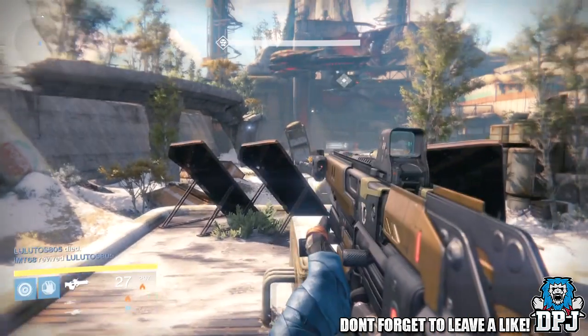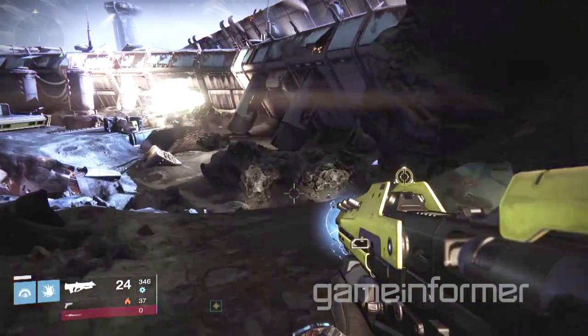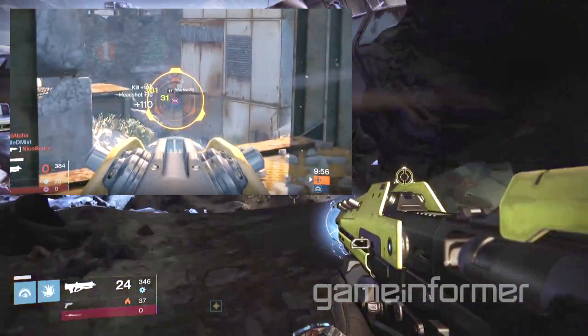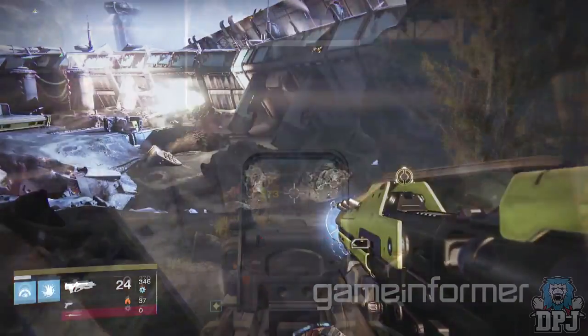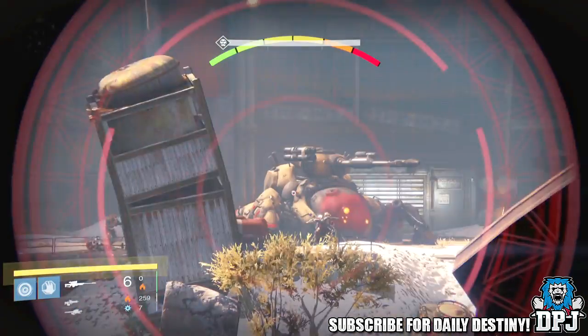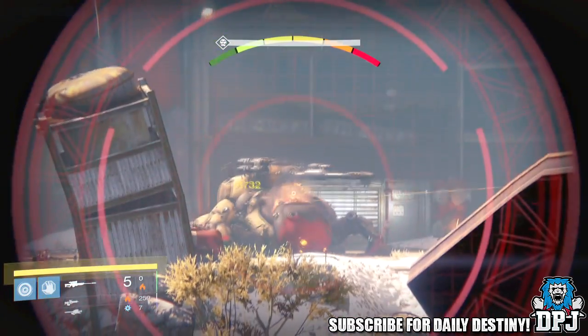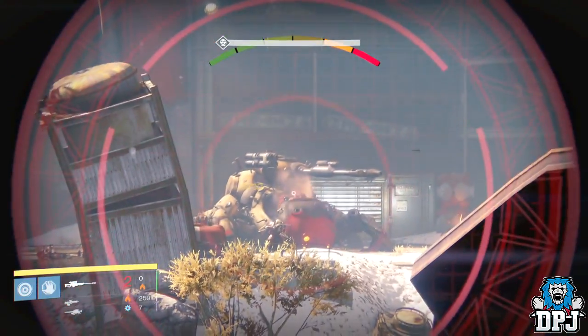The next exotic I want to show you guys is this one right here. We all know the Stranger's Rifle — the weapon you get for completing the original story. This is basically a high-level version of that Stranger's Rifle. It looks identical except for the iron sights; on the Stranger's Rifle you get a hologram of the iron sights when you aim down sight. This deals Arc damage and it's called No Time to Explain. Its defining intrinsic perk is that nailing precision hits refuels bullets directly into the magazine.